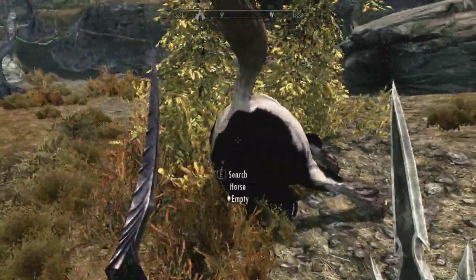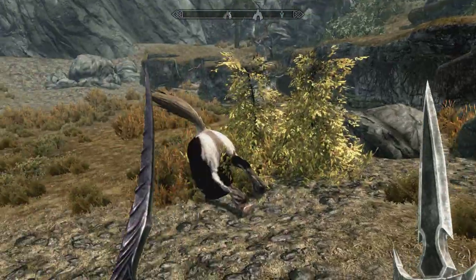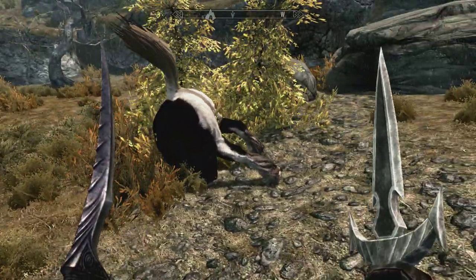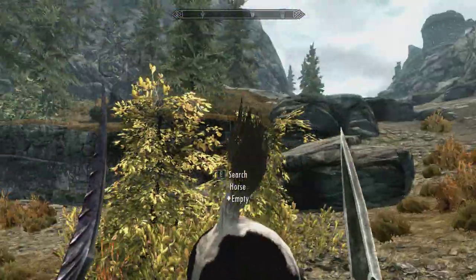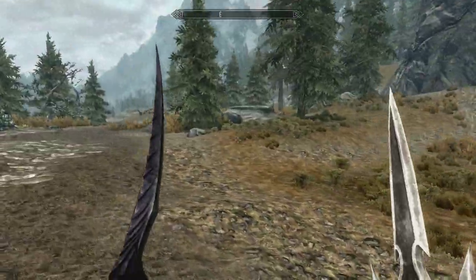I thought I'd share this rather interesting thing — I'm walking along and there's just a horse's ass sticking out of the ground with a very perky tail. Not quite sure how this happened.